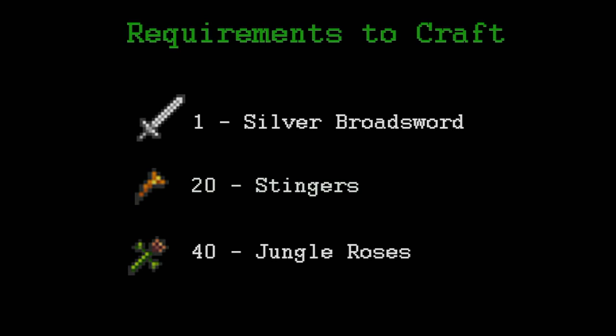To make this sword you're going to need a Silver Broadsword, which is easy to make with silver bars, 20 stingers which you get from killing hornets — they drop pretty often, it's not hard to do — and 40 Jungle Spores. You can find them everywhere in the jungle. You can also find the Blade of Grass as a rare drop from Man Eaters, which are the vines with heads, or in a chest.